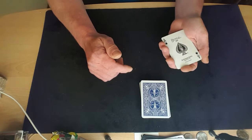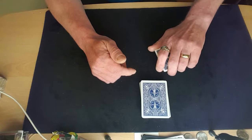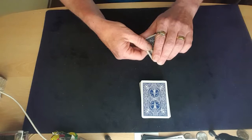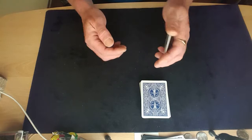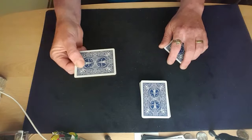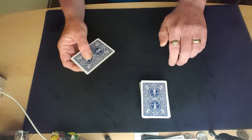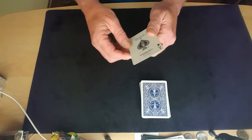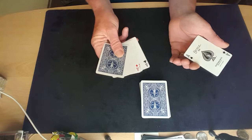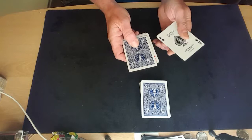Now you do a move called a wrist kill, which is basically just turning your hand so you're turning the pack face down. You slide out the bottom card, which is the ace of spades. The reason you do the wrist kill is because you've got a card facing the opposite direction and you don't want to show that. While you're talking about making the card turn from face down to face up, push that packet further into your hand to hide the fact that the back's on top.